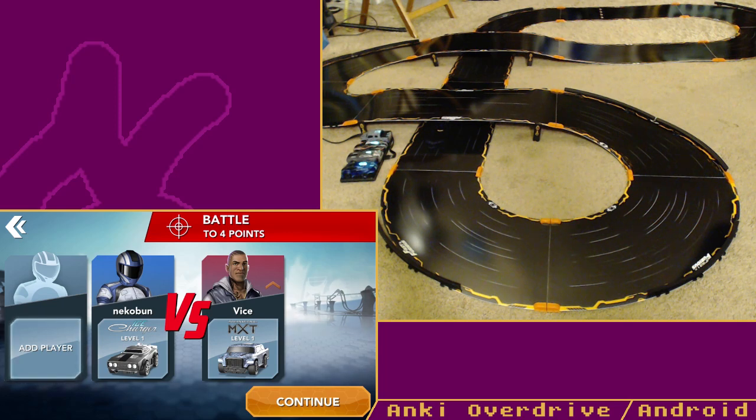The Anki Drive tracks work differently — they're little roll-out mats, you can't modify them. But there are three different ones: a basic oval, one called Bottleneck where it gets really narrow, and a figure-eight one.